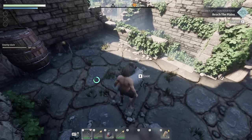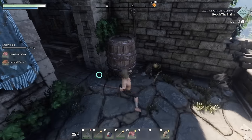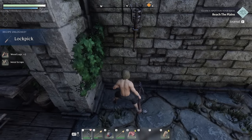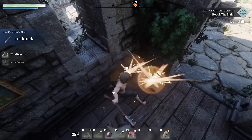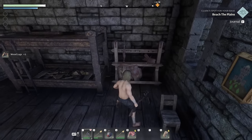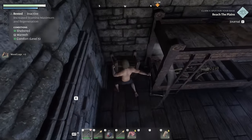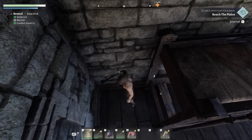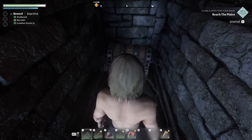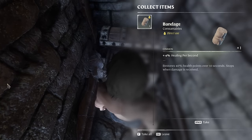Killed a goat — got animal fur and some meat. Found wood logs and metal scraps, and just unlocked a lockpick recipe. More wood logs around. Oh, look at this — I found a secret! Another chest, with one bandage.